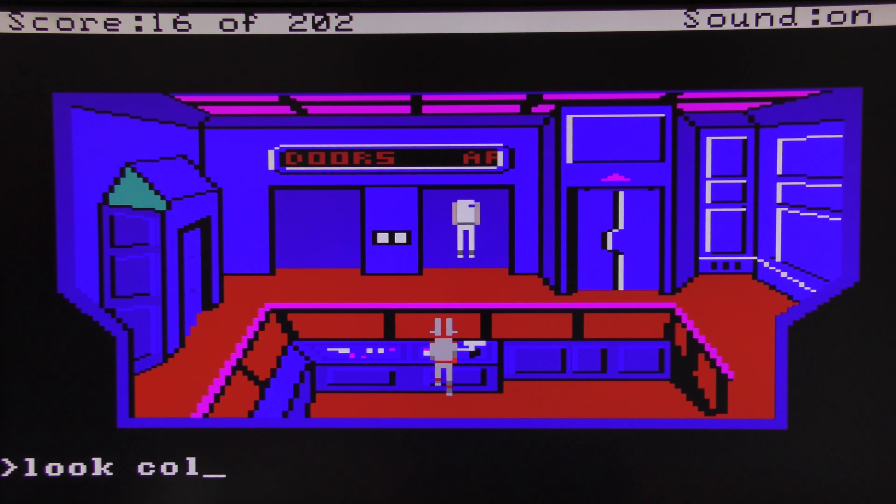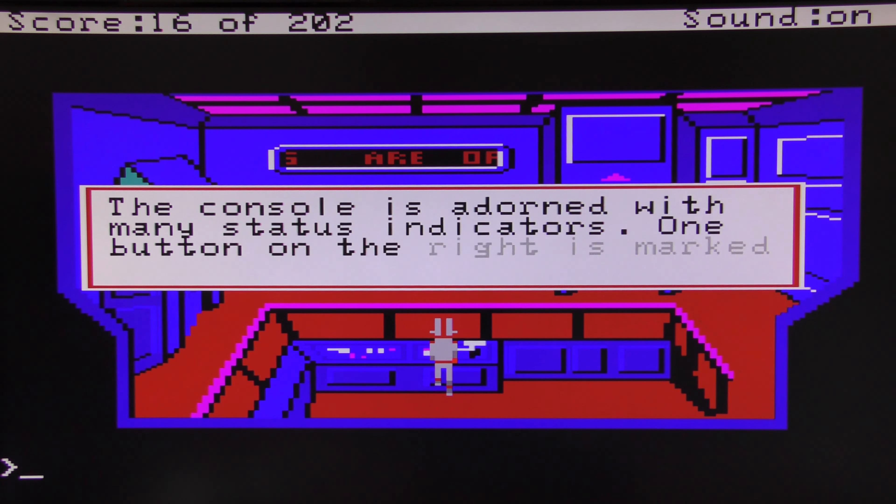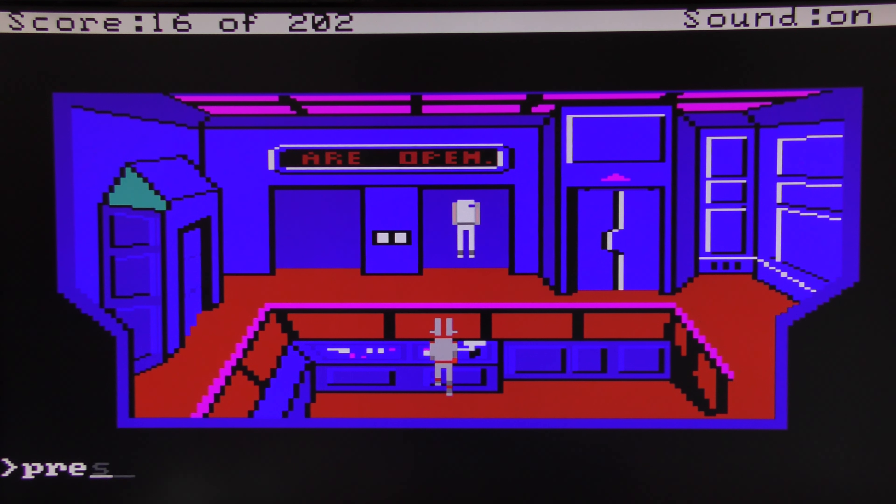Let's have another look at the console here — it's dawned with many status indicators, one button on the right is marked 'airlock'. Press airlock. Pretty sure if you're wearing regular clothes at this point without the flight suit — even though it looks like the helmet is just a half-face thing — you'll asphyxiate. There's a warning. The bay door open sign — which is a good thing because we need to be able to get out of here.